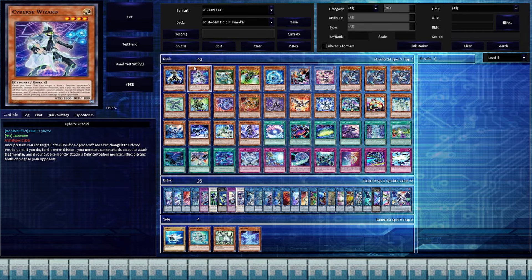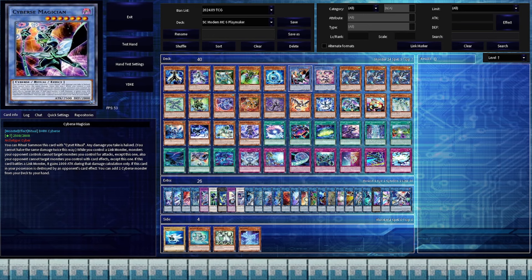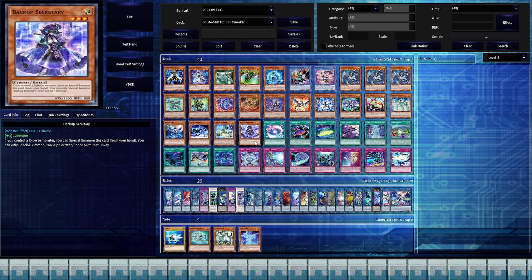Starting off with my main deck monster choices, let's establish the basic outline I had for them. There are a few monsters that are mandatory because they're iconic to Playmaker's deck, those being Cybers Wizard, Cybers Synchron, Cybers Magician, Clock Wyvern, and Backup Secretary.